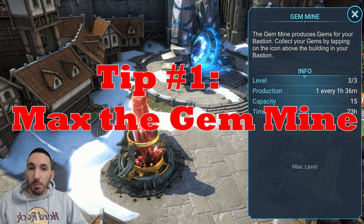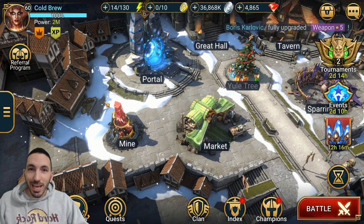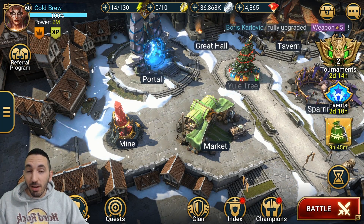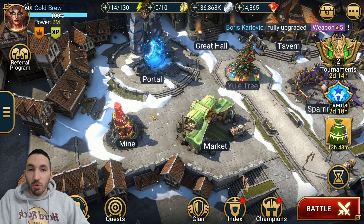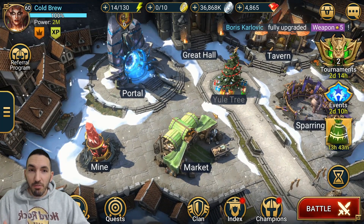The first tip is the gem mine. There are three upgrades for the gem mine and each costs 500 gems. At level 3 you get one gem every 1 hour and 36 minutes, and it fills up to 15 gems. The 1,500 gems total investment will pay itself off after 100 days of just having the gem mine running. As a new player you should be able to max this out for free, but if you do spend on it, it gives you a steady source of gems. You also get gems from daily quests.